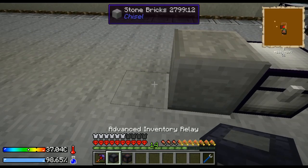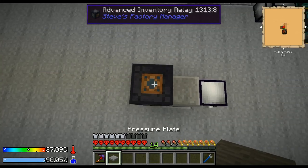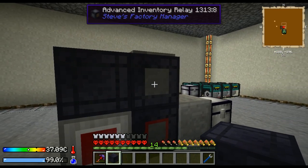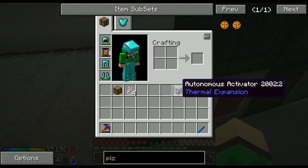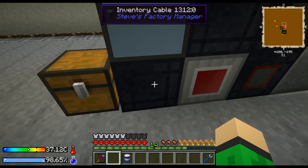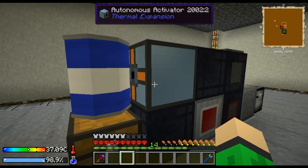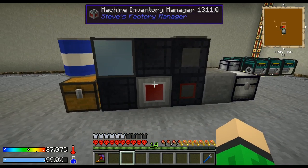Now let's actually build the whole system. You're gonna need a redstone receiver, then advanced inventory relay on top of it with a pressure plate. Then you're gonna place your machine inventory manager with some cabling on top so it can access the inventory relay. Also a block of cable here, autonomous activator right there, chest down here so it can also access it through this cable, and water on top of the chest so the autonomous activator can access it by right-clicking. And now let's get to the programming.